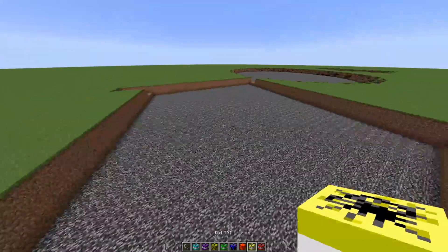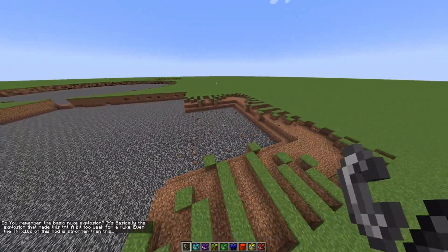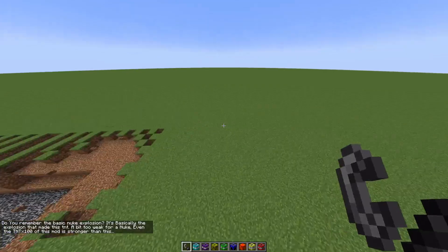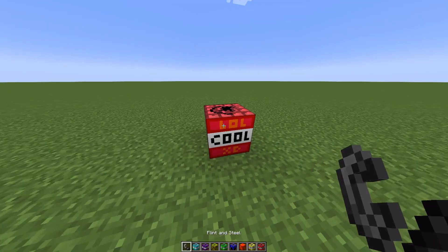Okay, the cubic TNT just makes a huge cube. The old TNT — I'm not sure what that means but okay. The basic unique explosion is basically the explosion that made this TNT a bit too weak for a nuke, even times 400. This mod is stronger than that.